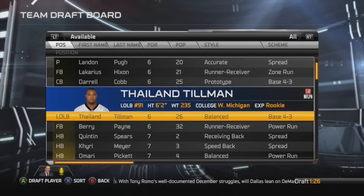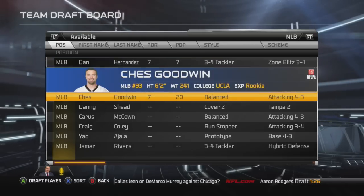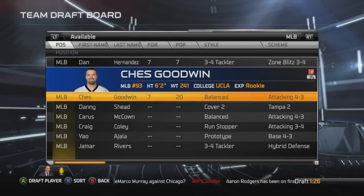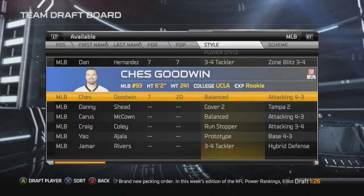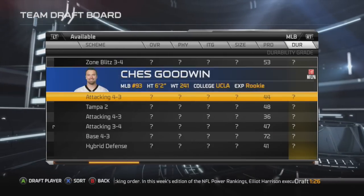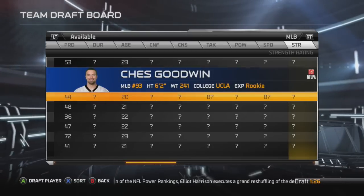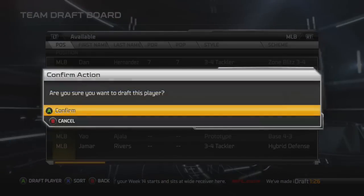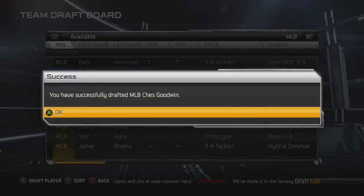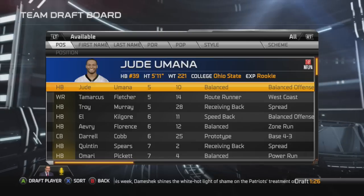Now on to the sixth round. At this point there are a few guys left but not much — no real left side outside linebacker, nothing at right tackle. I'm going to focus on the middle linebacker position. Chess Goodwin has some pretty good numbers, so we are going to reach a little bit — he has a seventh-round grade — but we're going to go after him in the sixth round.